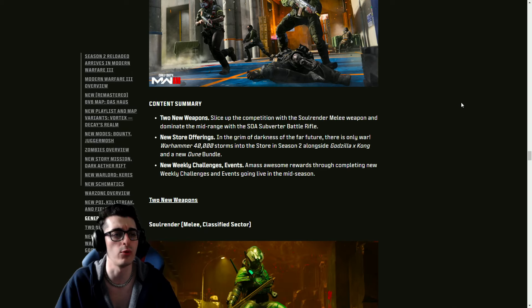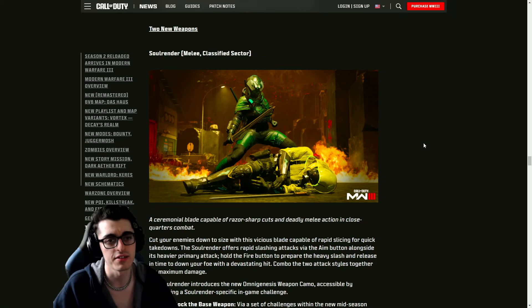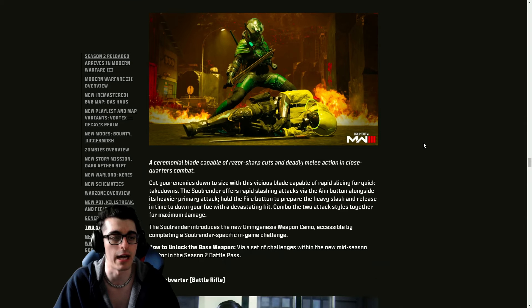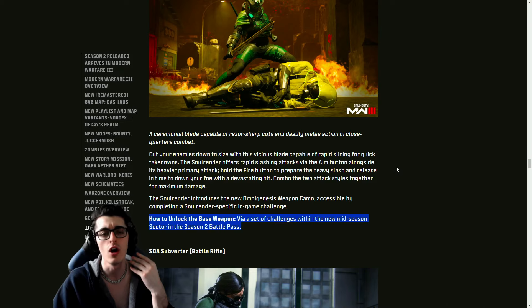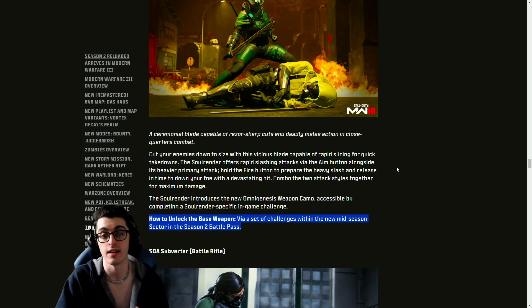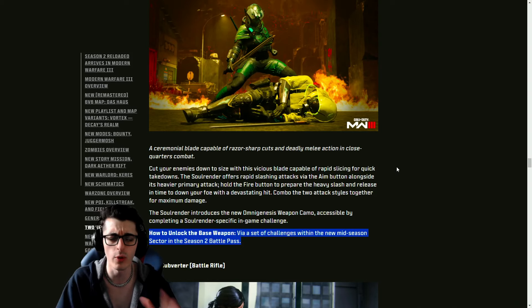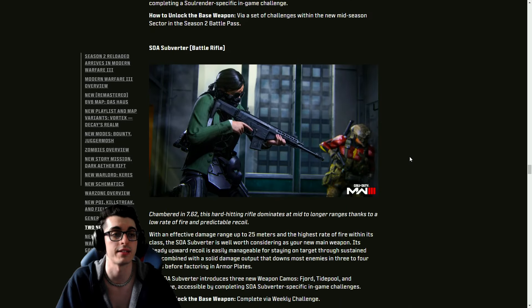General overview: new weapons, new store offerings, new weekly challenges. First off, the Soul Render DLC sword — you'll unlock this through the classified sector of the battle pass by completing four challenges to get four rewards, then a fifth challenge to get the Soul Render sword itself. If you don't want to do the challenges, you can exfil with it in Zombies or buy blueprints for it via the item shop.